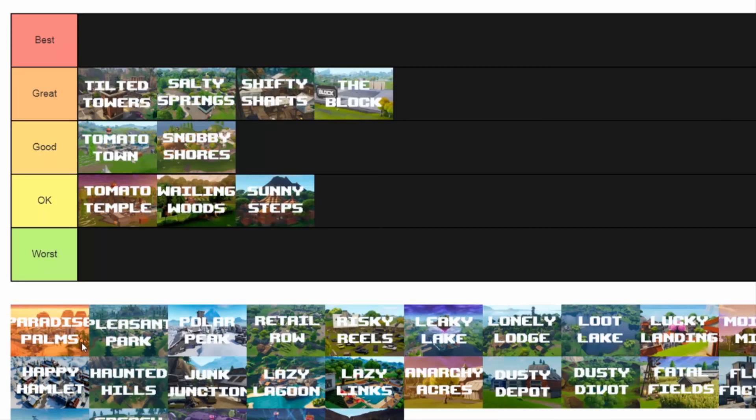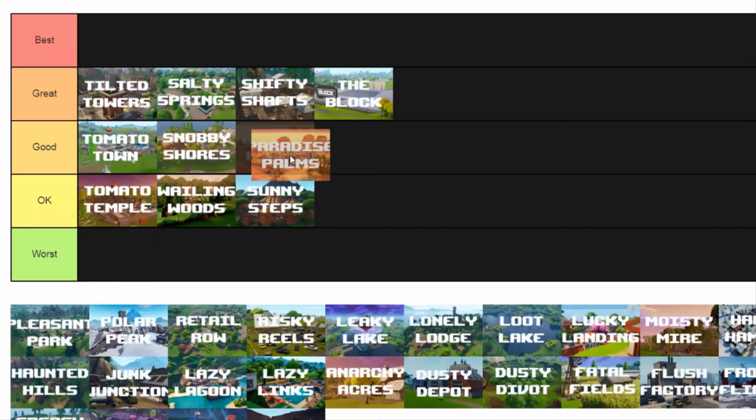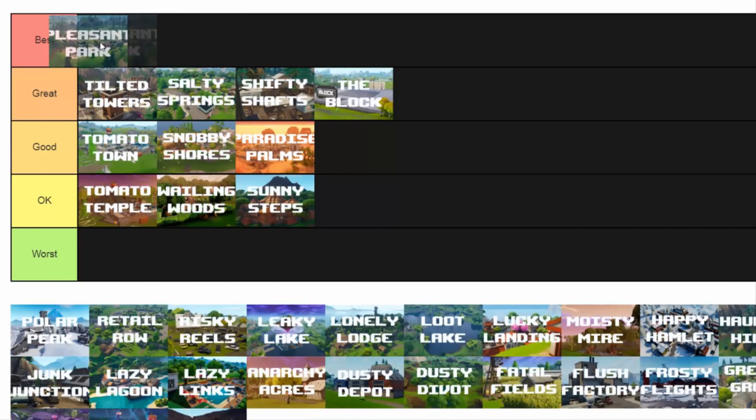Paradise Palms is a good location — it's right in the middle, one of those solid locations. It's got a lot of loot and you can get out of there easily. It's a really good location. Pleasant Park, guys — Pleasant Park is one of the best locations for me. You cannot deny it. It's been there since the start, it's a solid location, there's always fights, and you can rotate so many different ways. I love Pleasant Park — it's got to be a great location.